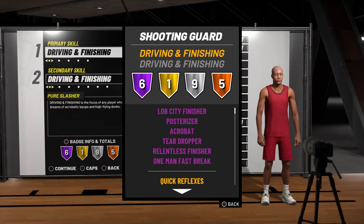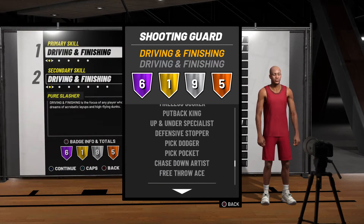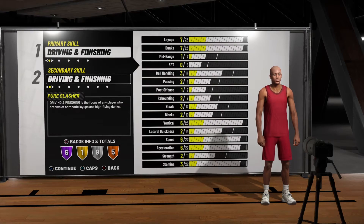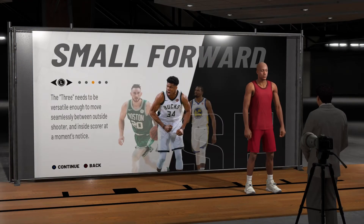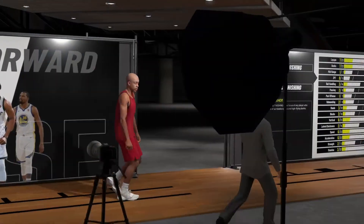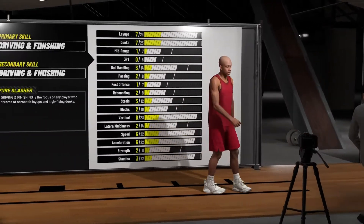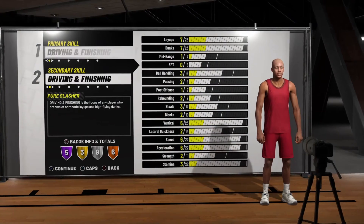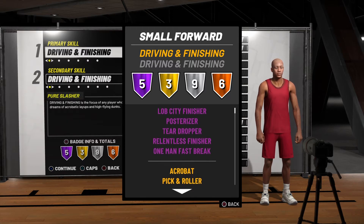Now this is what I want y'all to pay attention to — y'all see the six Hall of Fame badges. Everything else right here I'm about to show y'all is identical to a small forward slasher. You see acrobat and all that stuff. I want y'all to pay attention when I go check out the small forward version, because these are the two things I was confused about: a small forward six-eight or a shooting guard six-eight. With the rebirth you get your primary badges off the muscle, so look — as soon as you come up, it says five Hall of Fame badges. I just dropped acrobat to gold on the small forward.